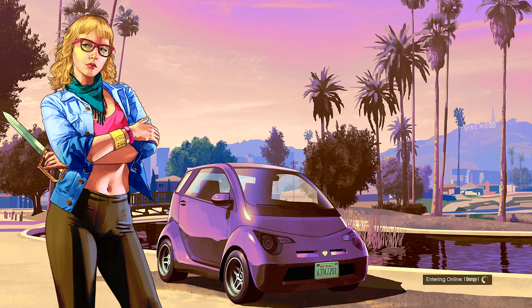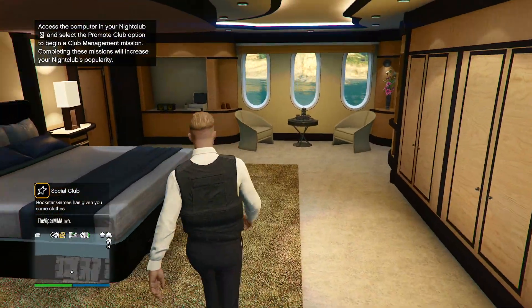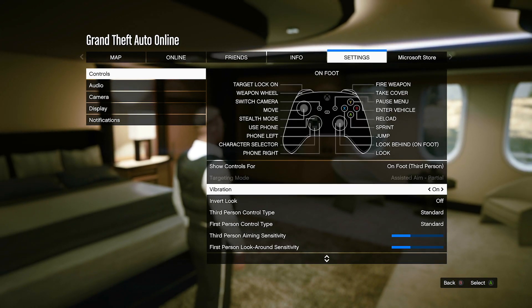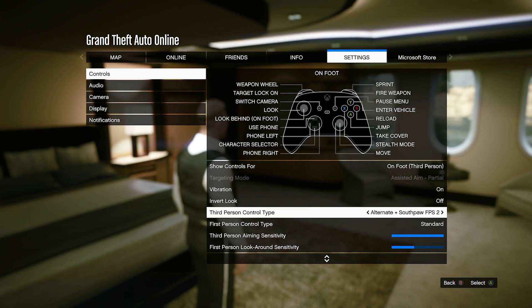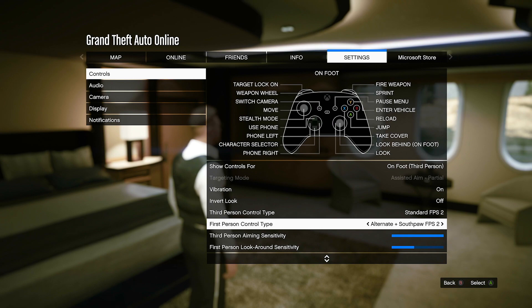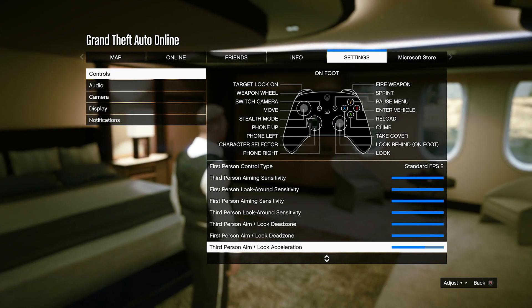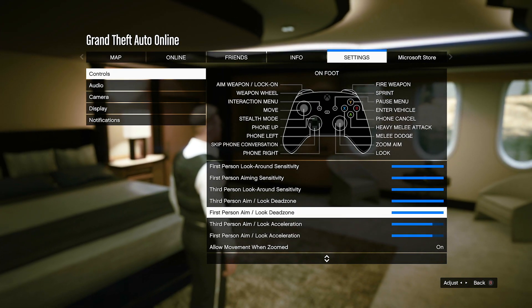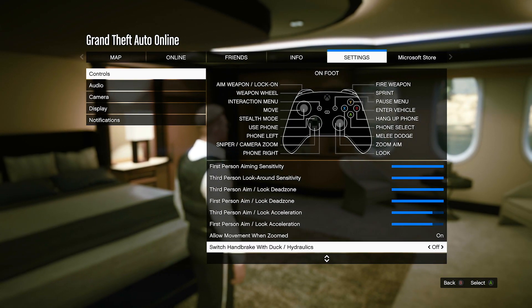I've still got my second account, which I'm not going to migrate to the new version. It looks different — a lot grainier and the camera's slow. It's reset all my settings back to normal, so I'm on the wrong controls. A lot of people ask for my settings — I just have everything full and then reduce the bottom two by three. I don't even know what those bottom two do, but I've always had them less than the others.